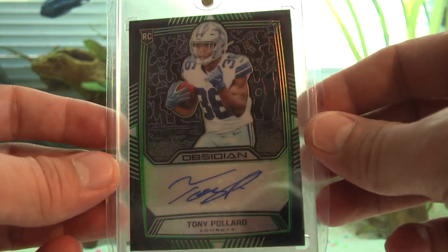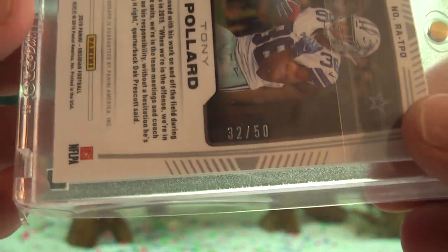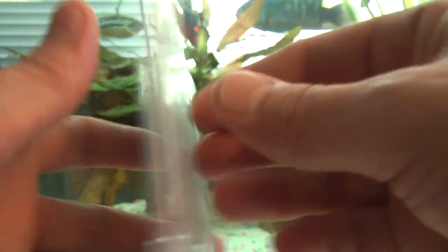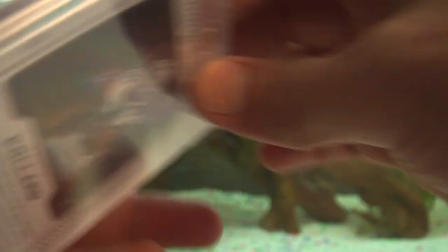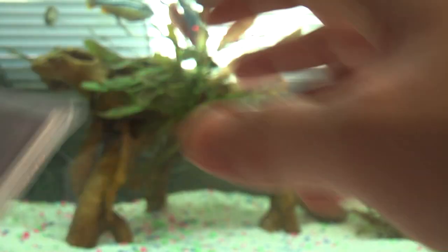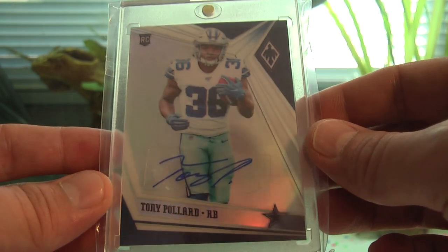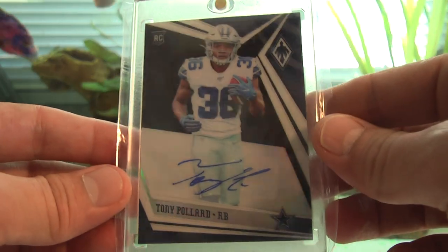Obsidian green out of 50, number 32 out of 50 — I had two of those, I'll let a buddy of mine pick one up. The Obsidian yellow out of 25. Obsidian red or orange out of 10. I need to pick up some more mags — all I have are 35-point mags right now. Panini Phoenix base auto, not numbered. Panini Phoenix out of five — 4 out of 5.